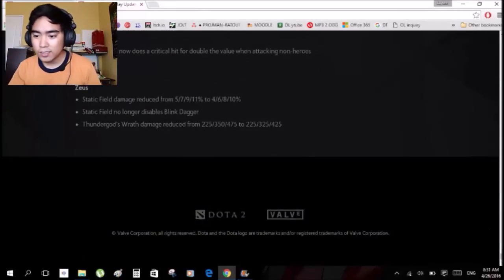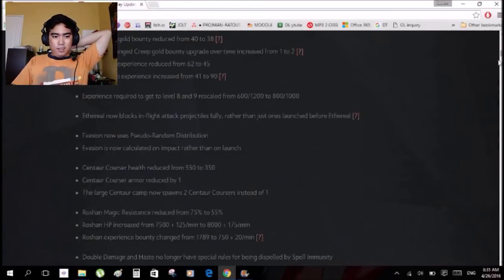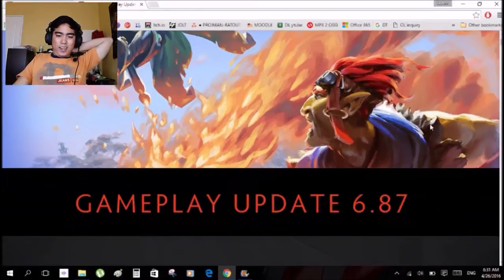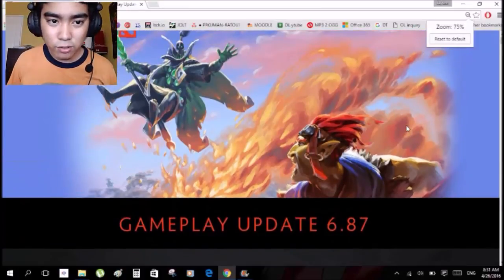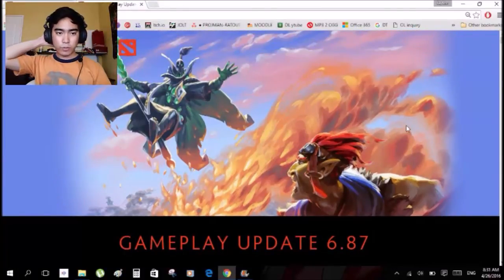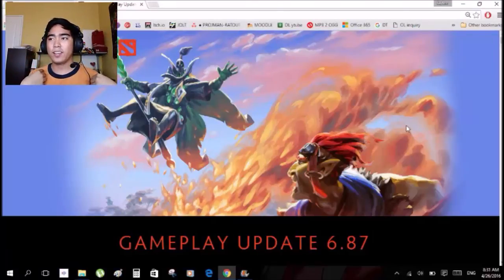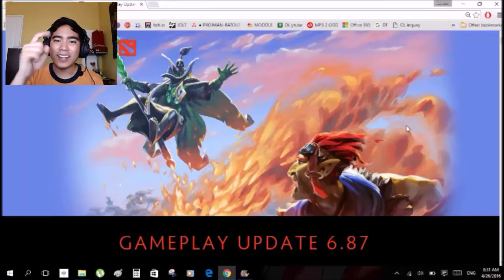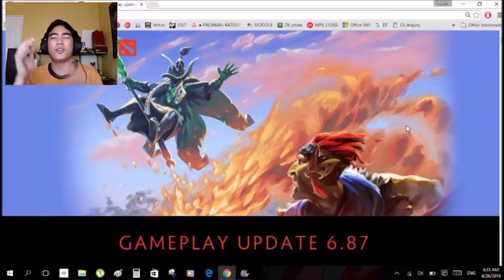So there you have it guys — that is the 6.87 gameplay update. That is the gameplay update of 6.87. If you ask me what I liked best, it's the Arc Warden nerf — no longer divine, no longer a gem for you. That is the most frustrating thing that can happen in the game. Arc Warden with two divines or even one divine can really push you. Just go BKB, go the kinetic field — the one that makes you miss 100% — and the game is over. Now no longer divine, no longer 100% miss if you're inside.